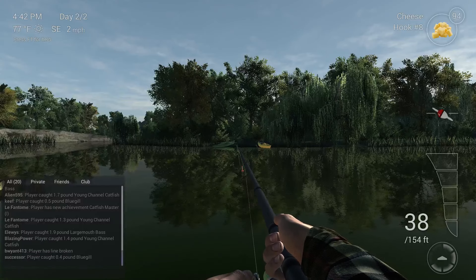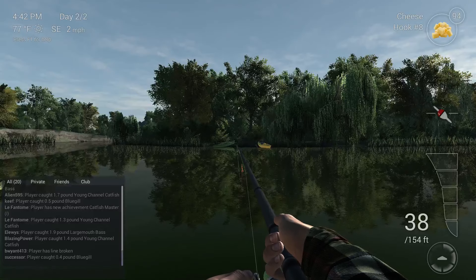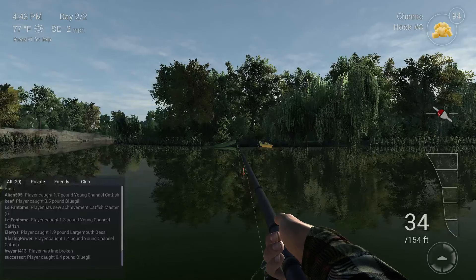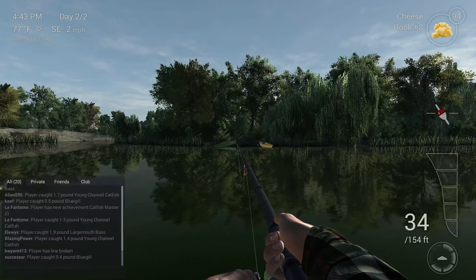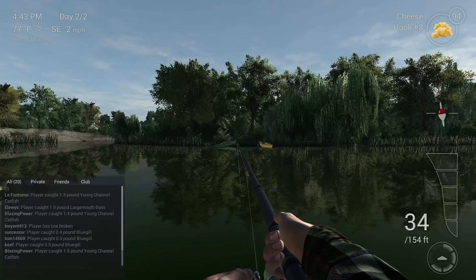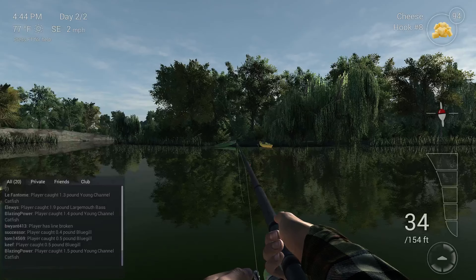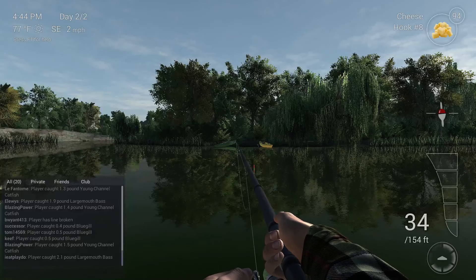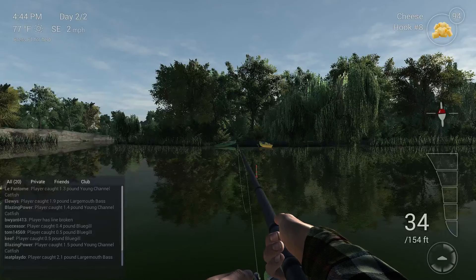I haven't used pet food yet to catch catfish — I heard that's pretty good, I have it in my inventory but I just haven't used it. Cheese seems to be my biggest thing. And you'll know it's a catfish when it's on your line — you'll see the bobber go straight down, it smacks it and takes it and runs, just goes straight to the bottom. Happens pretty quick.